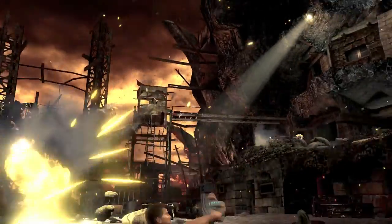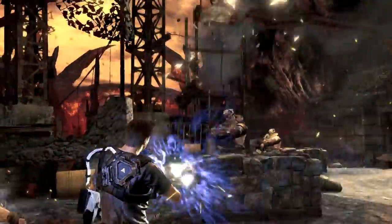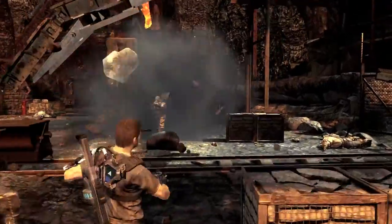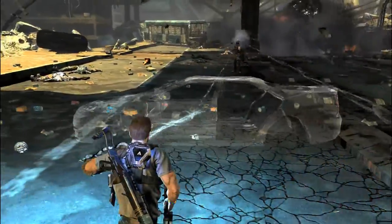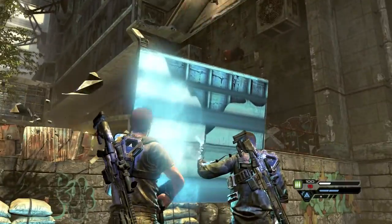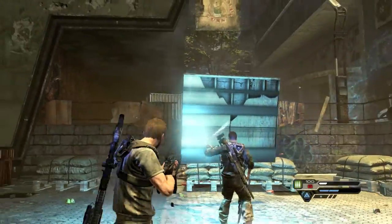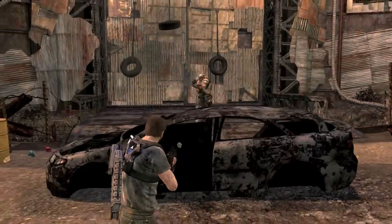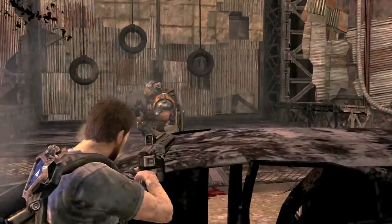The next big thing we definitely want to talk about, and it's super brand new to the world of Inversion, is mobile cover. Mobile cover is just another way that we let the player use the Gravelink, customize the game, and let them play how they want to play. For example, I can grab any of these objects, throw any of these objects that are in the level in the low gravity. I can grab it and use that to manually deflect shots. Use the right analog stick, move it up, down, left and right. You're used to covers being there, you just kind of look for them, move from spot to spot, but in Inversion we give you the ability to create your own.